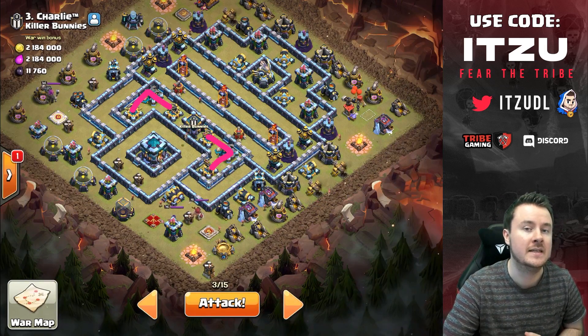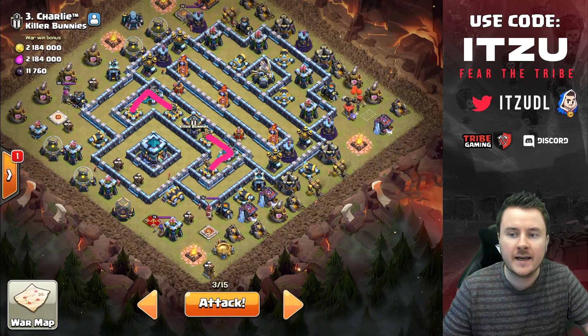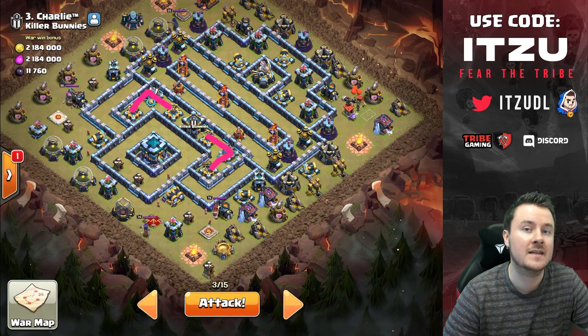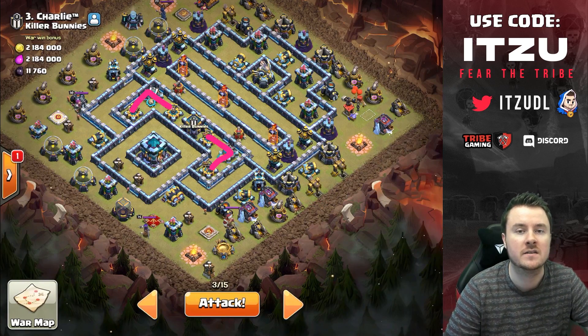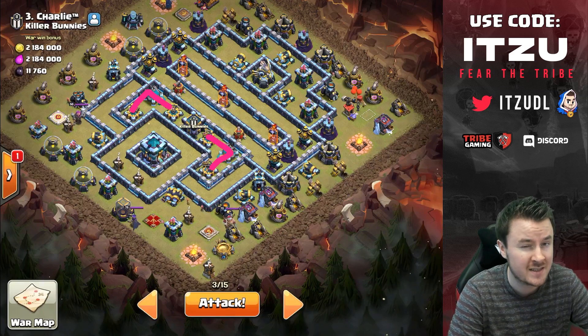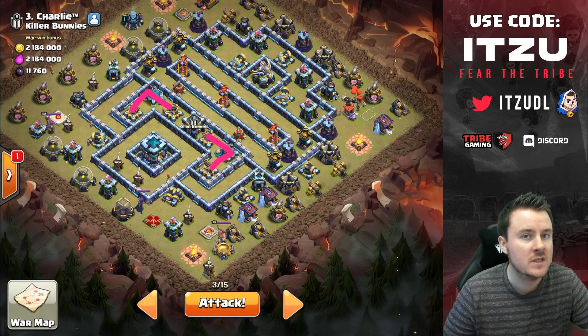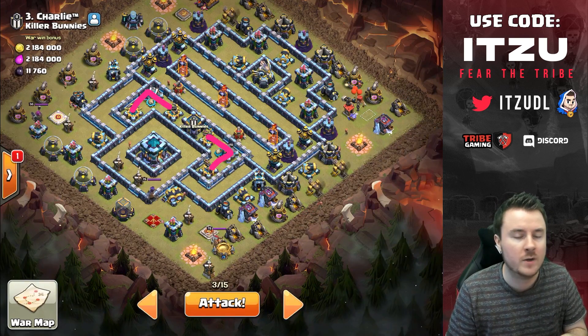There's a set of three buildings grouped together: the two X-bows and the scattershot. As soon as I see something like that, I try to abuse it — you can zap two X-bows and a scattershot, which is quite a bit of value.